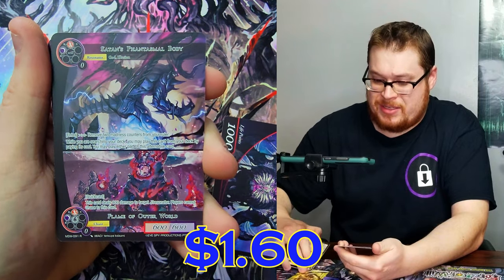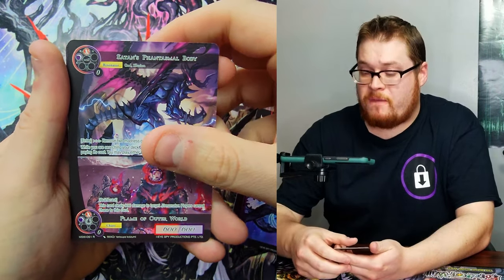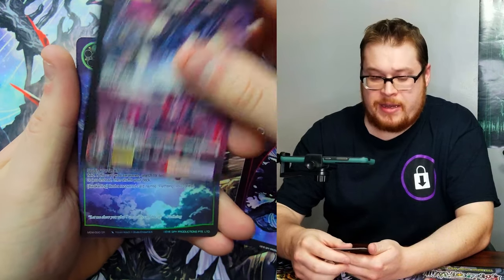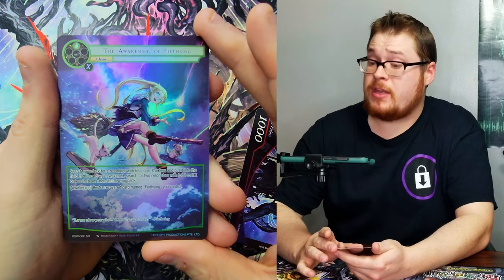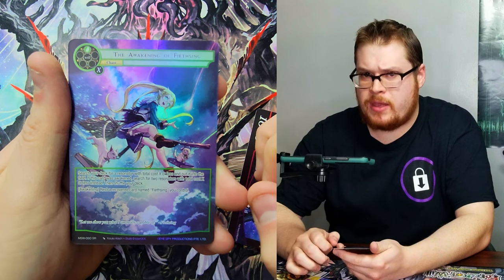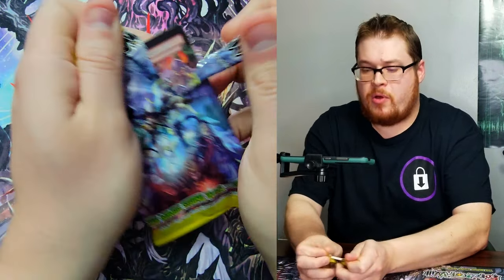More J rulers — boom, straight into our rare. We got Flame of the Outer World. We don't have the full art of the awakening of this character — I'm not sure how to say her name, Fithsing or Feising — but I did want to get this one in a full art. I believe this is one of the more expensive awakenings as well, like $12 maybe. Is it a sign we will pull her as a J ruler?